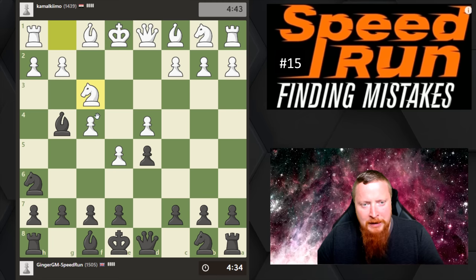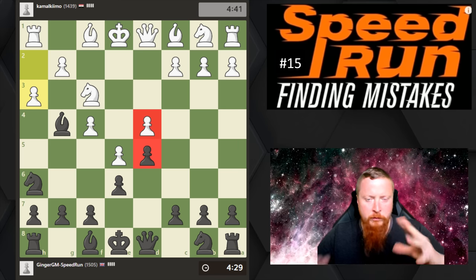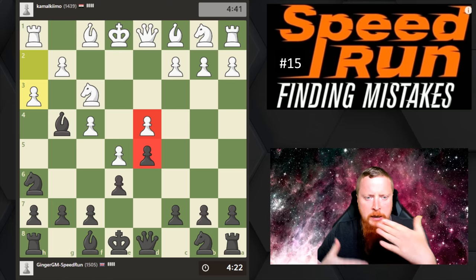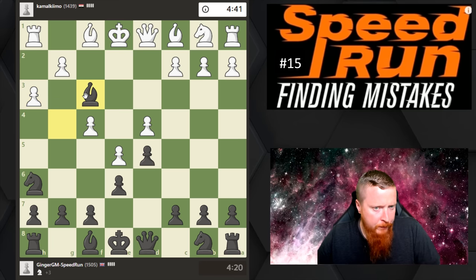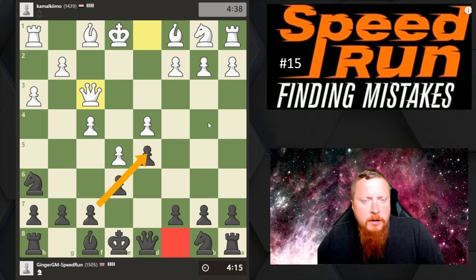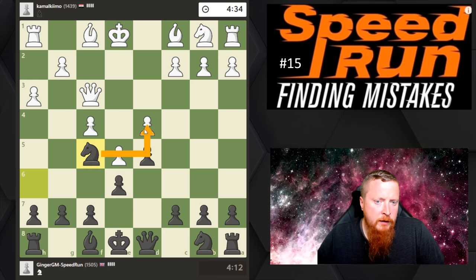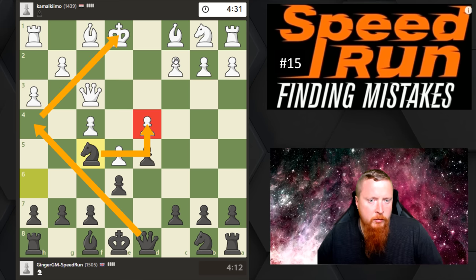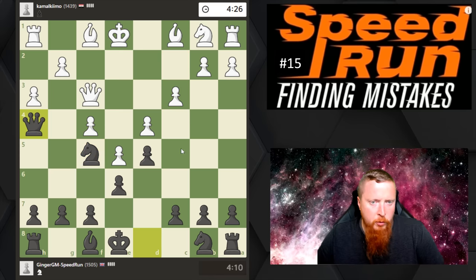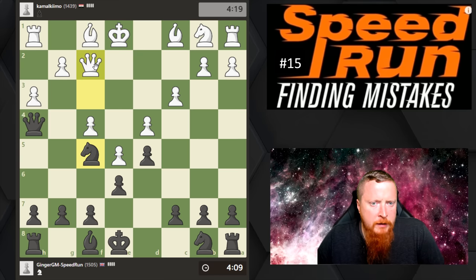Now we're going to see the other parts of my plan — a very maneuvering game. When you get this pawn structure, it's called a locked pawn structure — the pawns are locked like that. That automatically means it's a closed position and a long maneuvering game. I'm swapping this Bishop off — I much prefer getting rid of this bishop. If my bishop was still there, it would be in a prison, and I don't want it in a prison. This Knight should come in before he blocks it out. I already have ideas of hitting dark square weaknesses with my Queen.